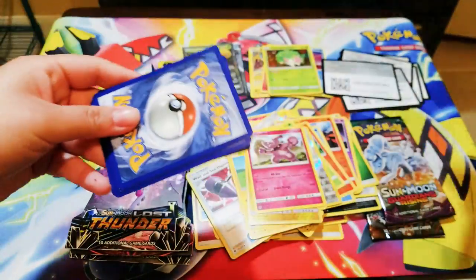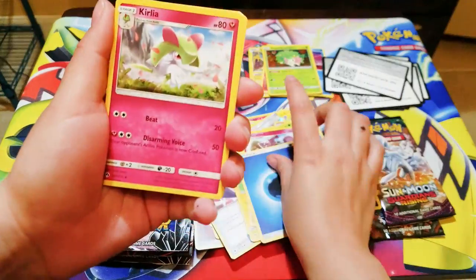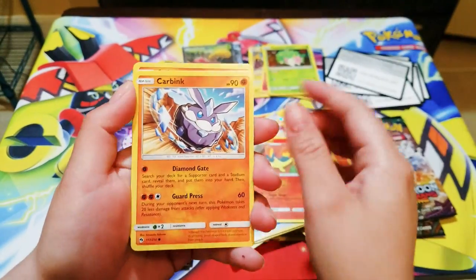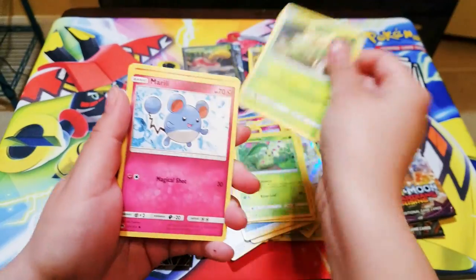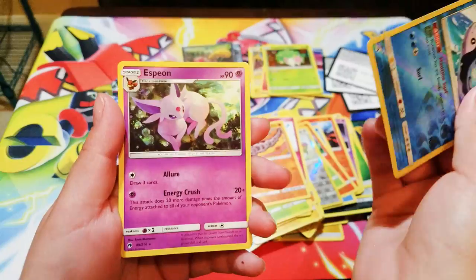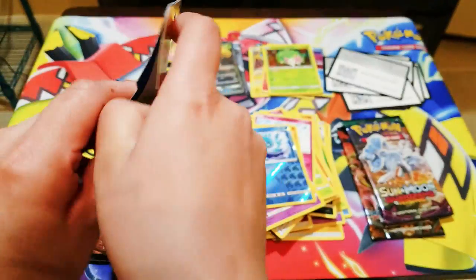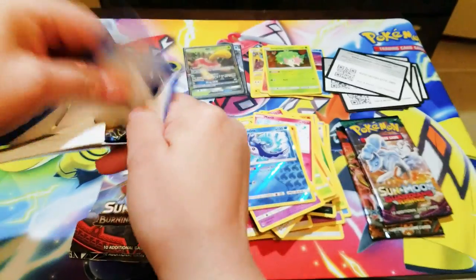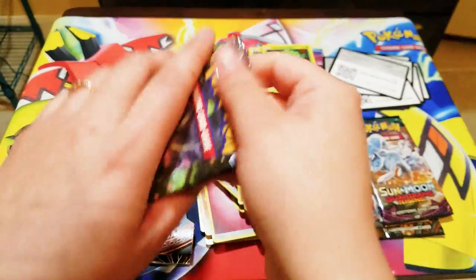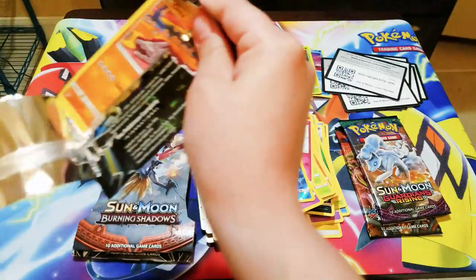Here's the code. Water Energy, Kirlia, Alolan Raichu, Carbink, Chikorita, Merill, Onyx, Mantine — a reverse foil — and Espeon. I really want to get the Alolan Ninetales — I haven't got it yet. I wish I can get it in this video, that would be super awesome!